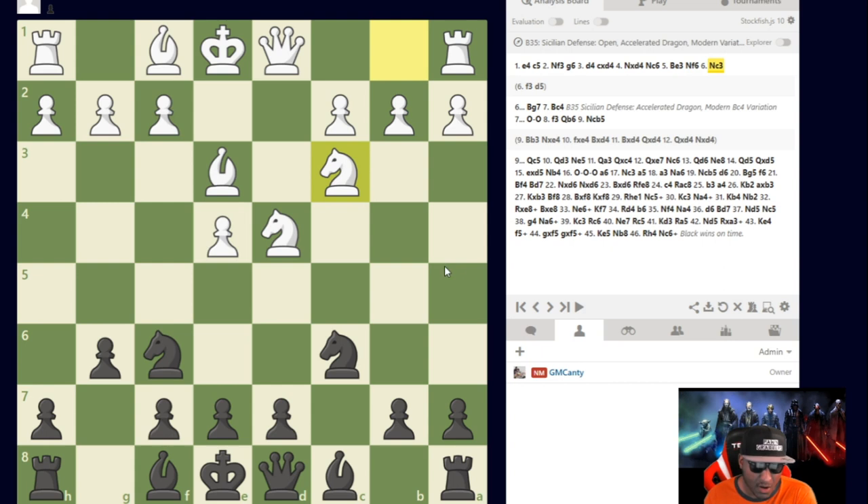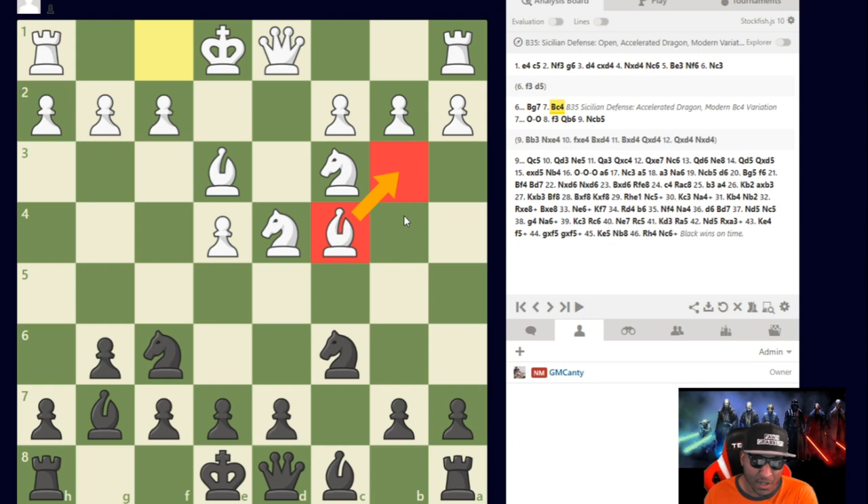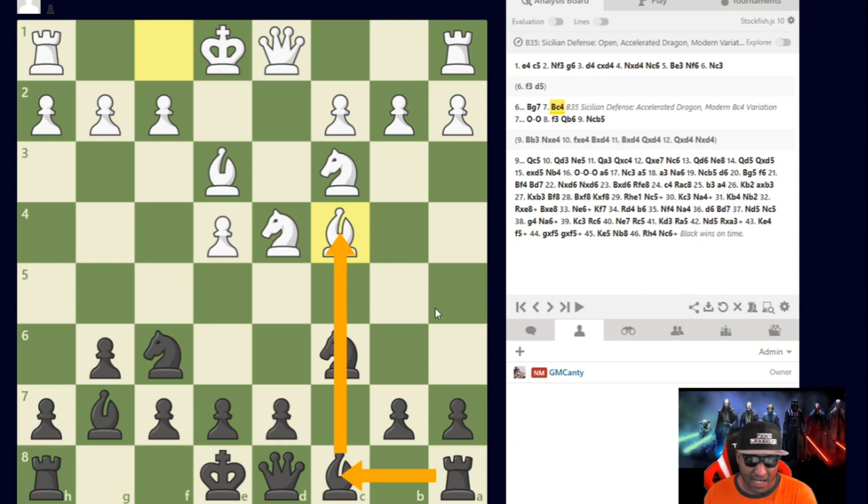Now we're going classical: Bishop g7, Bishop to c4. The usual move is actually Bishop to b3 to get this bishop off this file and not have a loose piece — loose pieces lose games. When you have an undefended piece, there are problems. This bishop is undefended, so Rook c8 could come with tempo later on, or even Knight a5, or a6 followed by b5 — the bishop is kind of a sitting duck.